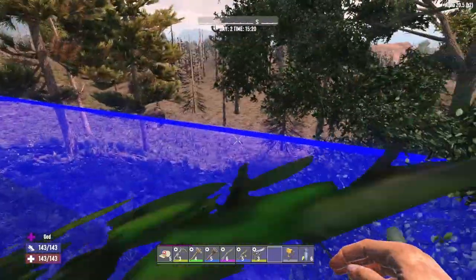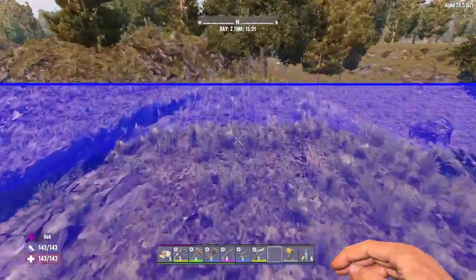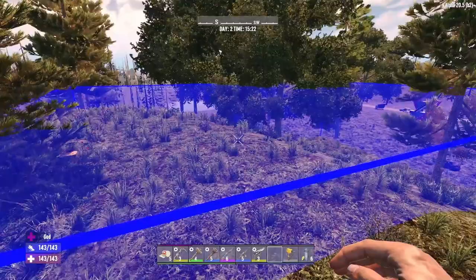If you press Shift and G you get this little box here and you can raise the area higher. You can also make it longer and wider. So that's basically the area we're going to try.